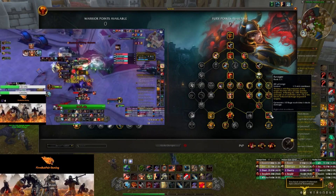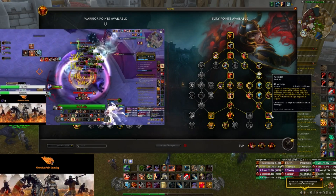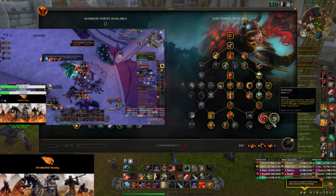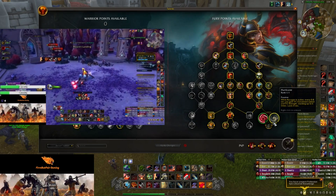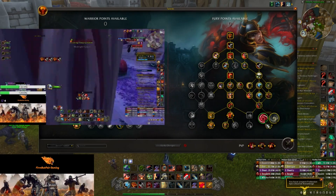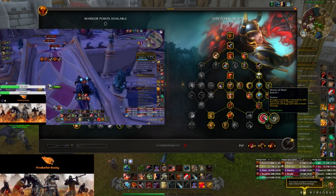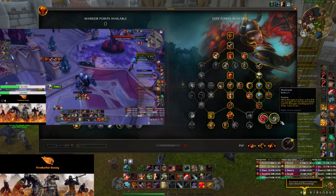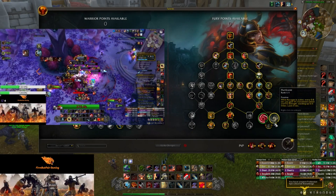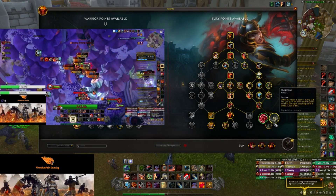Ravager throws a whirling weapon that chases nearby enemies, inflicting physical damage over 10 seconds, with reduced damage beyond eight targets. Hurricane: while Ravager is active, every 0.8 seconds we gain move speed and 5% strength stacking up to six times for six seconds. Storm of Steel now only reduces Ravager damage by 30% instead of 40%, but Hurricane still produced better damage output — the stacking strength helped us deal more damage than using two charges of Ravager.